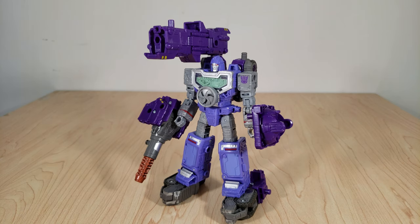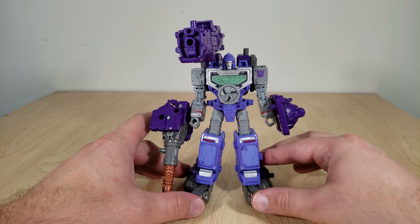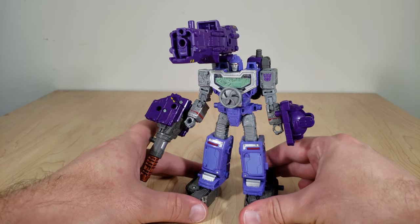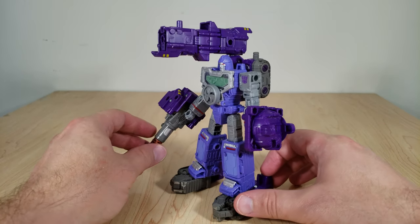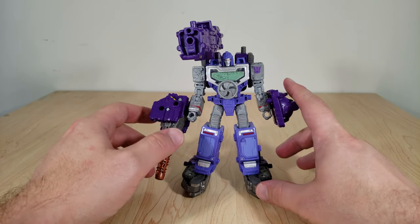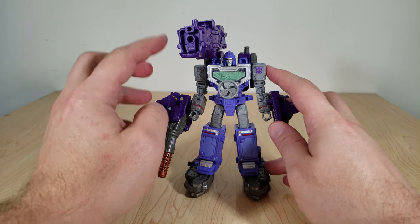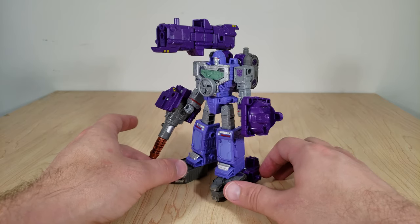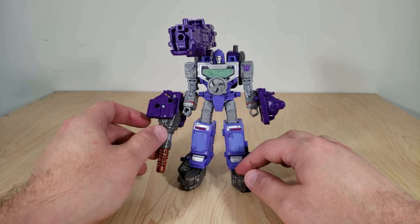That's the first configuration we get for Brunt's weaponizer modes. Pretty balanced looking — it's got the usual foot booster things, which for some reason is a common thing with the weaponizers. It's got a shield, an arm cannon, and this big old shoulder cannon. Overall pretty cool and well balanced, though probably going to be a little heavy to one side because of everything. Definitely gives a lot of firepower and some defensive ability to his other Decepticon buddies.